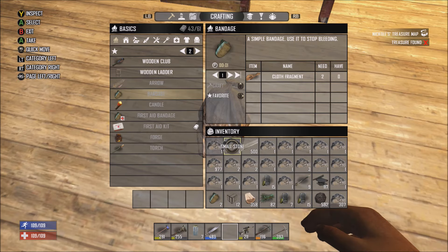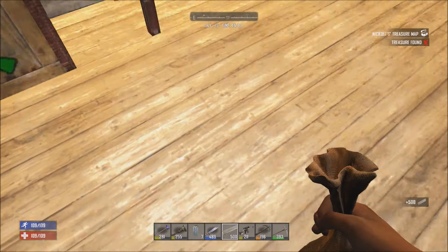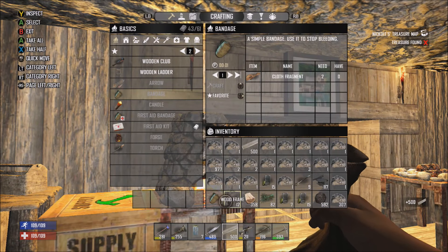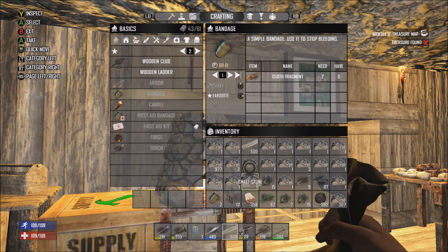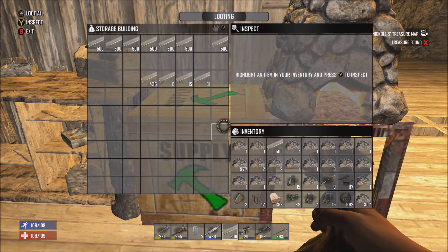It'll say your inventory is full and it will start dropping items on the ground. Look — you got your forged iron. You're gonna want to pick that up quickly before it despawns. And as you can see, I now have a full second copy of the stack of forged iron. It works really, really well.